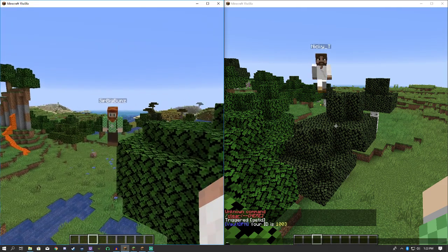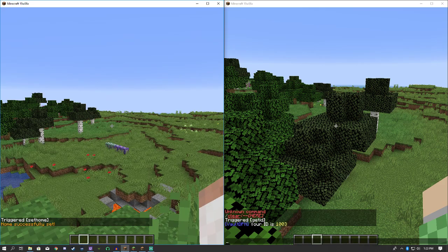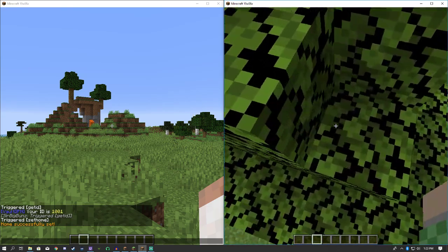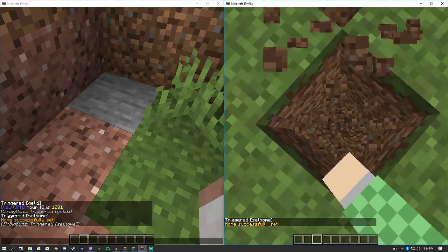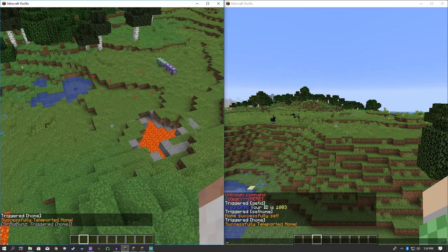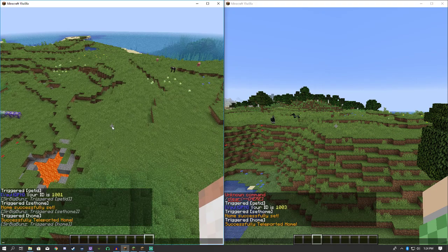Here are a few things I made using this plugin that I found impossible to do without it. First we have a set home data pack — I can do trigger set home. I'll show it on both accounts so you can see it stores multiple homes on the server. I set my home, then no matter where we go, trigger home on both windows brings each player to their correct home. That is accomplished using area effect clouds storing unique user IDs with Vault DPN.